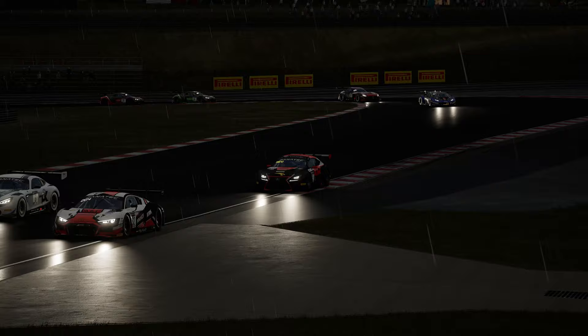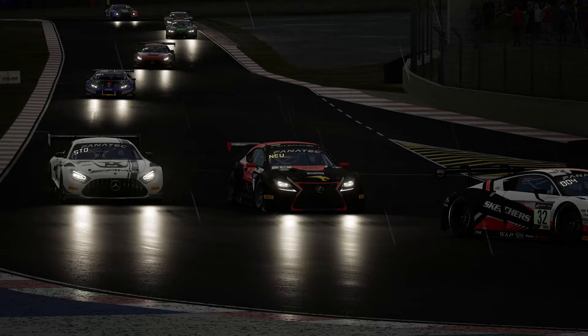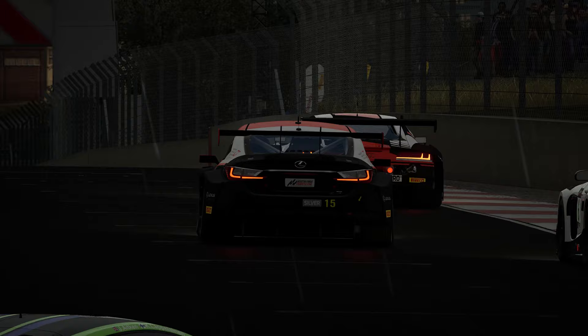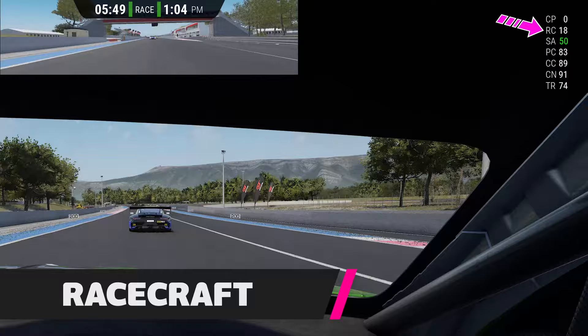Try not to get hung up on your exact score. One of ACC's developers, known as Iris.drives on YouTube, recommended thinking of this rating in groups — above 90 is an A, 75 to 90 is a B, and so on. After three or four reasonably clean races against the AI, your safety rating should reach 50, unlocking a big one: Racecraft, or RC.